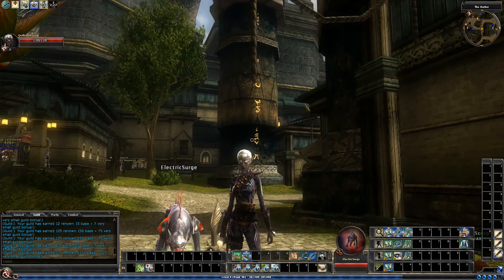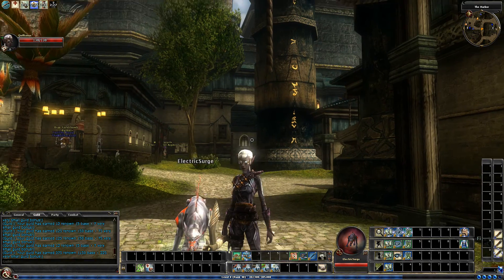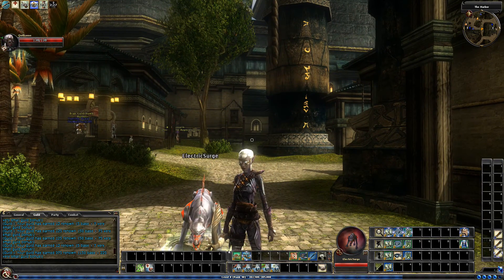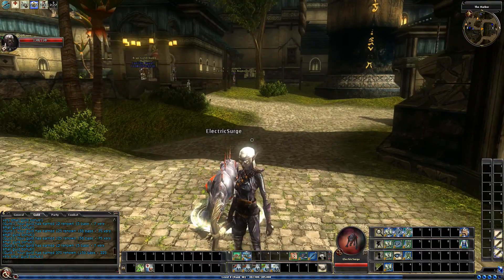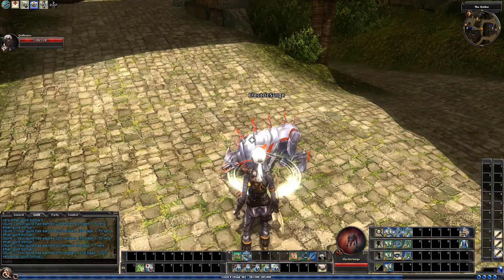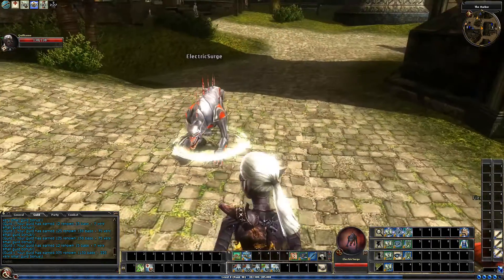This is a special announcement from the Stormreach branch of PETA. If this is your dog, please come get it. He's just wobbling here in the harbor for four days now. He's out of sorts. He looks bloody — not sure if that's his or somebody else's. He actually looks pretty cool. Look at those blades on his back. Yeah, so come get him, please.